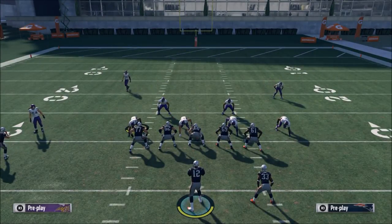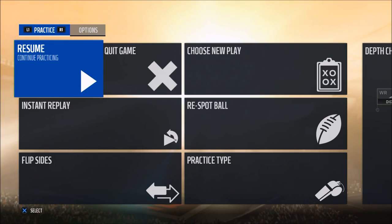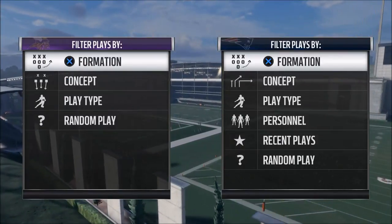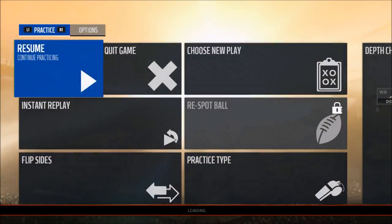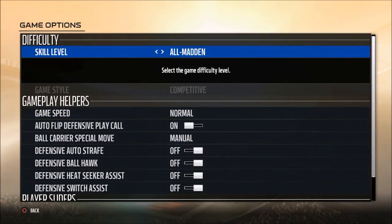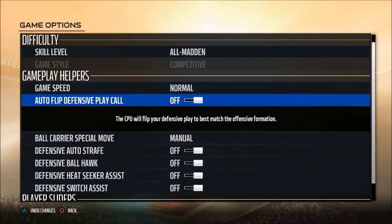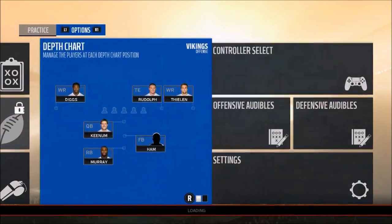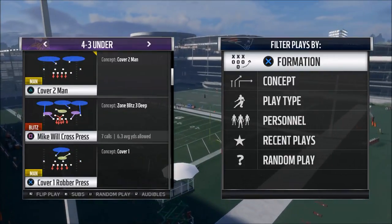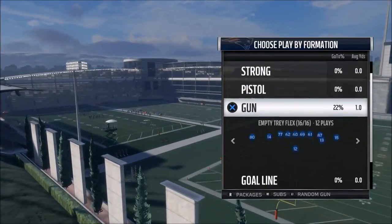Here's how you're going to set up your defense every time the same way. One important thing — make sure you turn auto flip off in your coaching adjustments. You have to go into the settings to do it. Especially for this defense, since we're going to be doing some blitzing, you want to make sure auto flip is off. If it's not, it's going to continually flip the formation and put people out of position. So: 4-3 Under, Mike Will Cross.